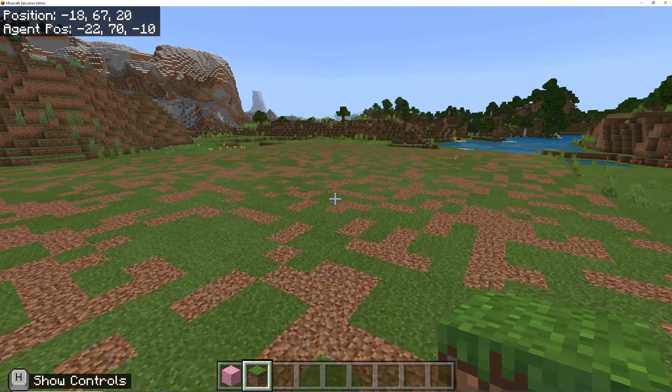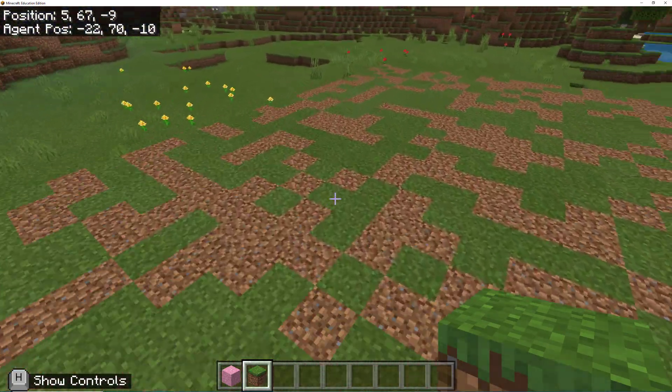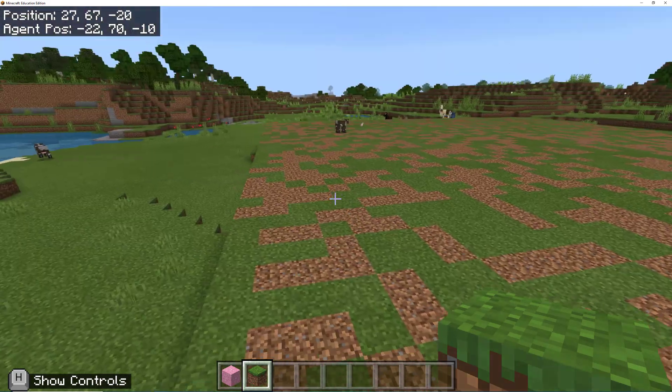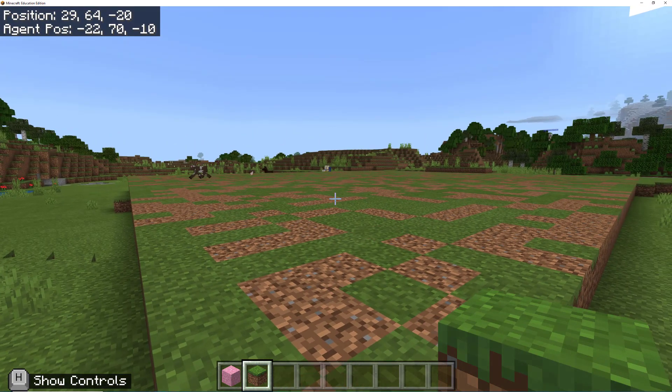The fill command is really good for evening out a space really quickly with a material you want to build on. It's also really good for clearing out a space really quickly by replacing everything in it with air.